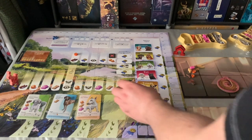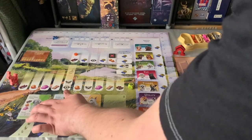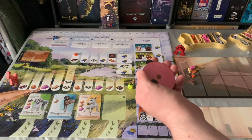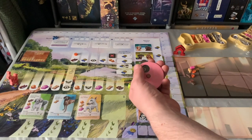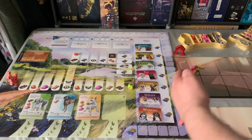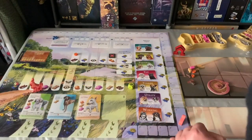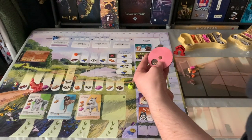Recruitment is the first phase — this is where we all recruit dogs. What you do is take your dial, pick a dog secretly, and bid victory points. I can bid up to five on there. You place your little walker down and bid on the dog you want — say I bid on the pastoral dog, the Polish Sheepdog, and I bid three points.